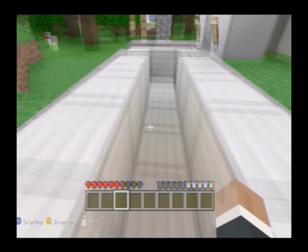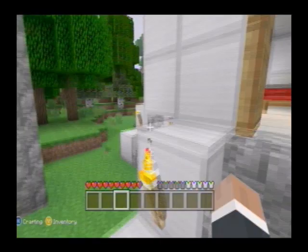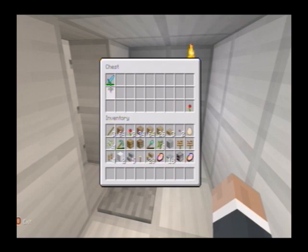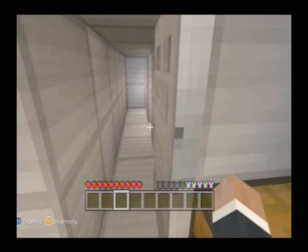Over here is one of the walkways leading to Jack's room. Now each room contains a bed, a one-way door, and a chest with a sword. Because it's basically a free for all, you're going to want something to fight with. And what I mean by one-way door is you can only go out, not back in.